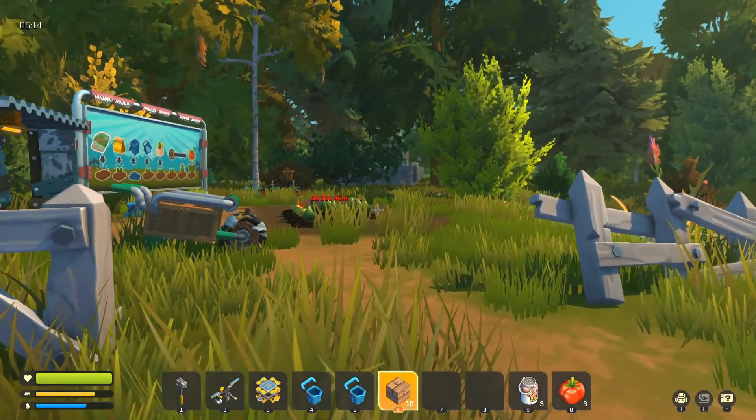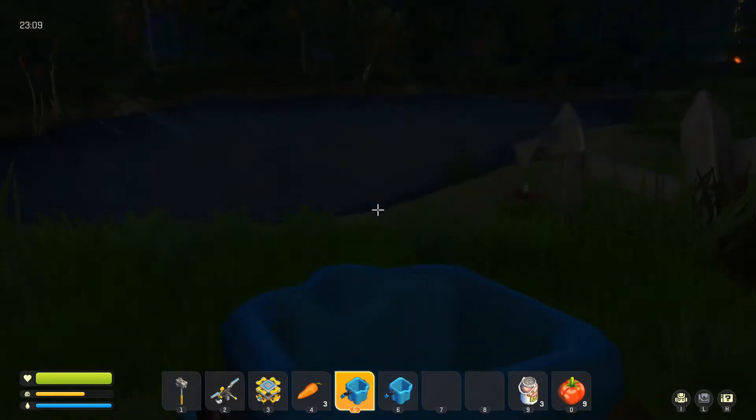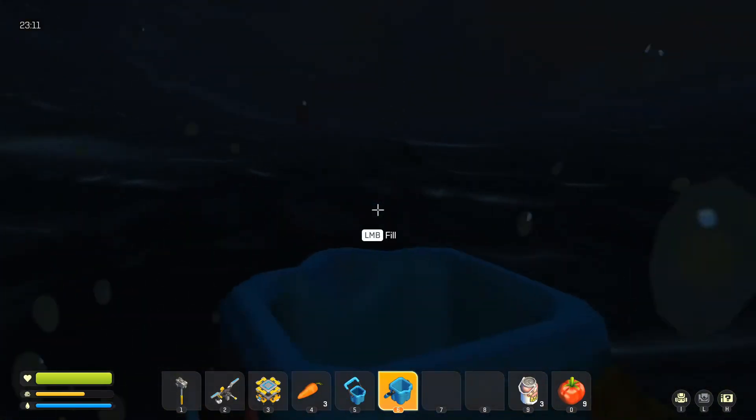I'm going to pause here for you guys and try to find some wood and build a structure around my little farm so it doesn't get destroyed. Then I'll be back when the robots attack so we can see what that looks like. We got 10 wood blocks — I'll see you in a little bit!